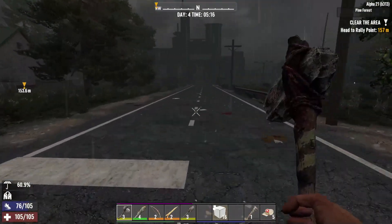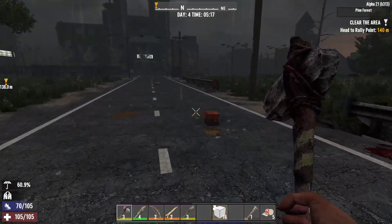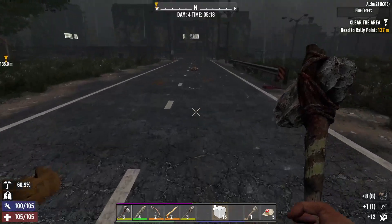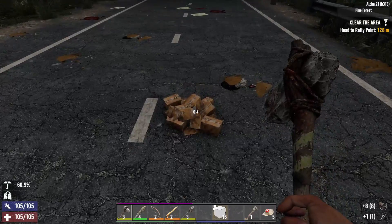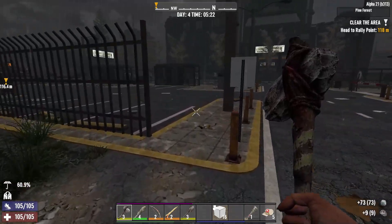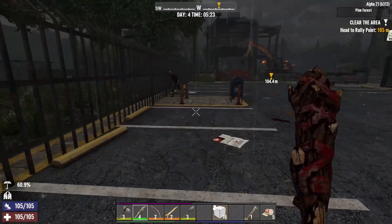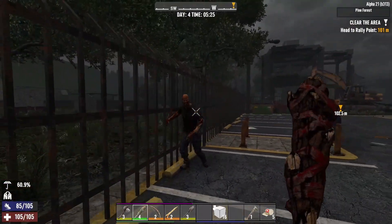Oh my gosh, it's like a huge factory in front of us. Oh nice — nails! Well, a nail. Definitely need to be getting some of those. Got a zombie over here, he's guarding my mailbox.